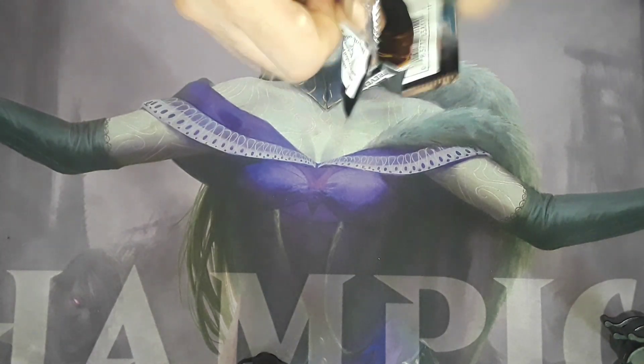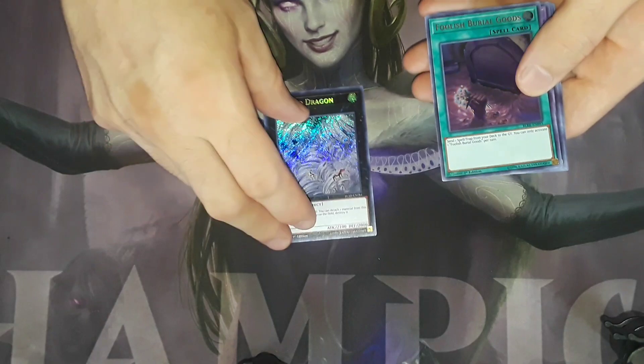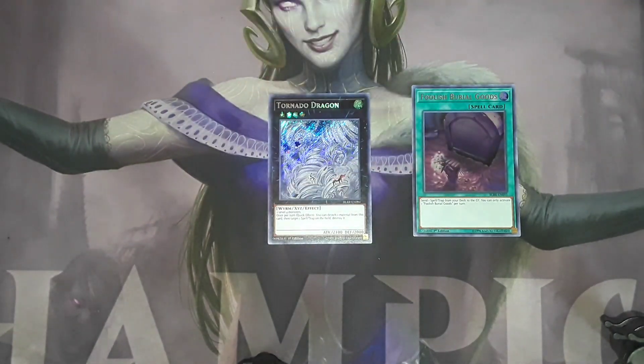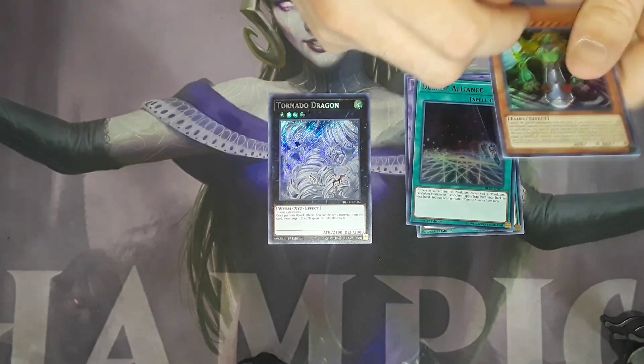Let's see if we can pull a third Gumbler Dragon — that would just be amazing. Tornado Dragon — another great reprint in the set — Foolish Burial of Goods, Identin the Conqueror Star, a Duelist Alliance, and another Time Lord.